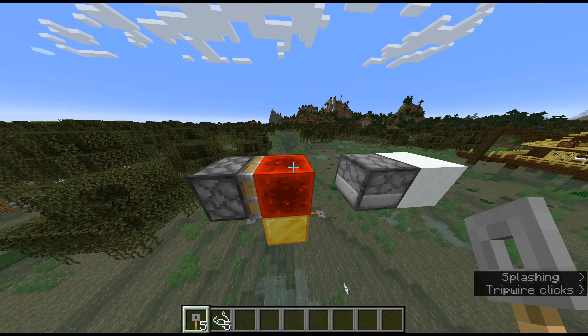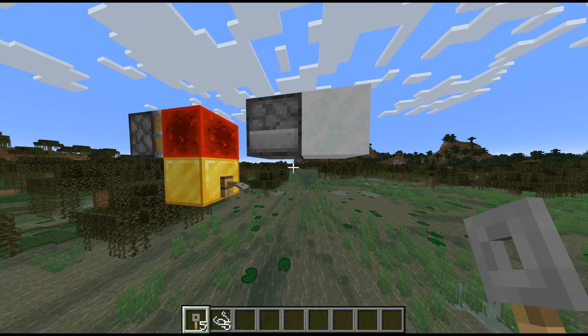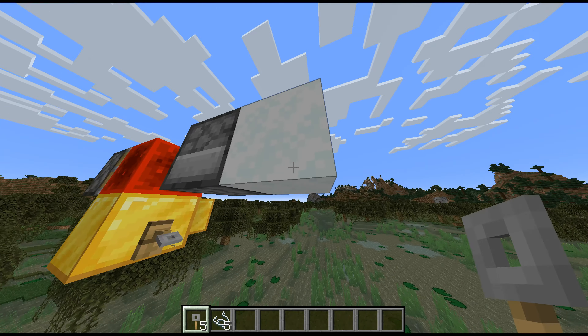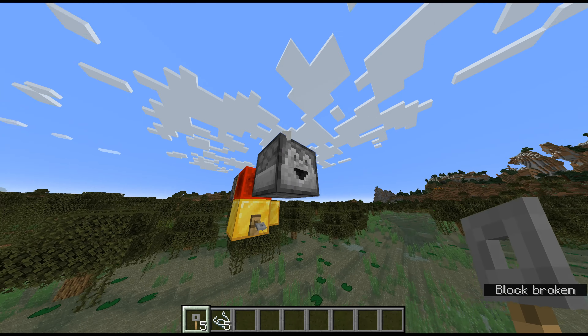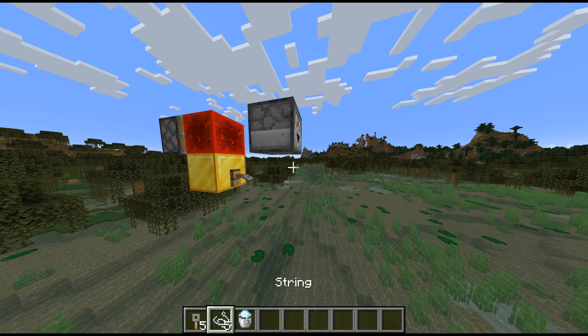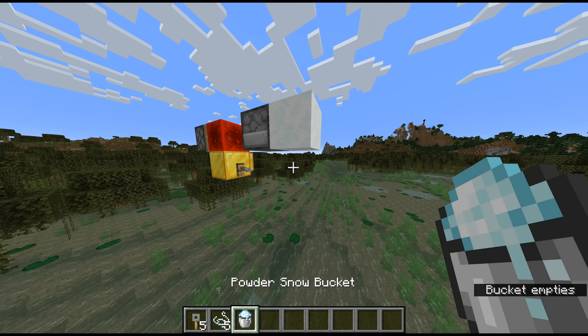And because pistons are pretty fast, that makes this signal pretty fast. The reason I have the snow block here, by the way, is because if I didn't have it, the item flies out and sometimes misses, which makes the whole thing unreliable. Whereas if it's with powder snow, it will fall straight down every time. So if I keep triggering this, they will all fall in the same spot — you can see they're all here.